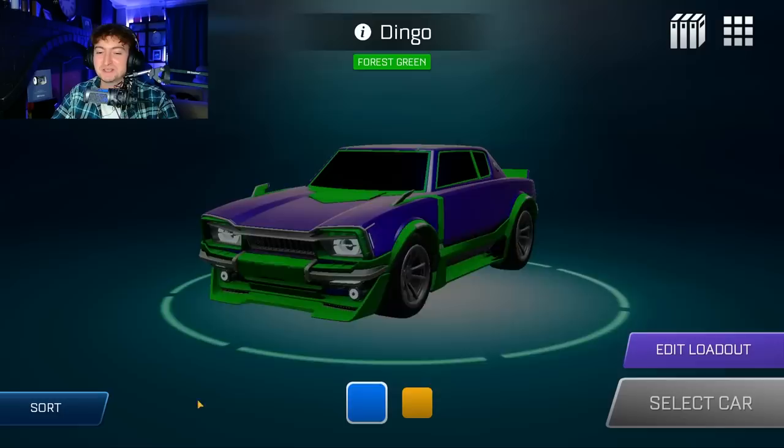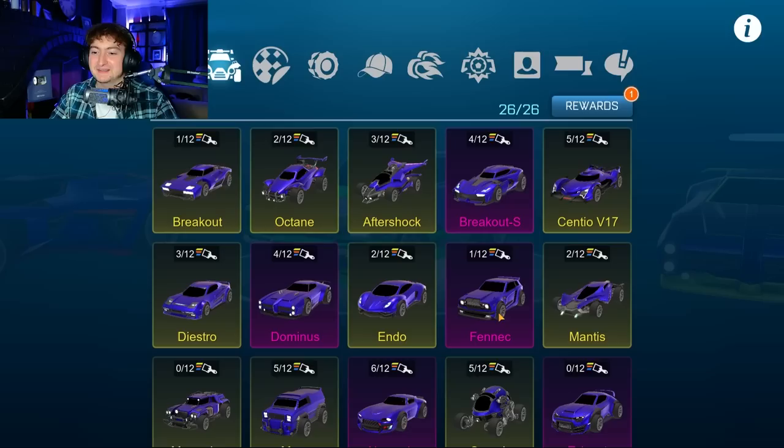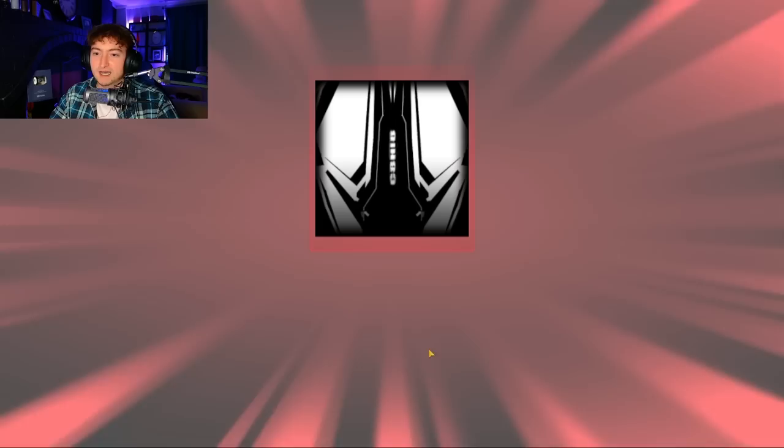There it is — a Forest Green Dingo! Which also means if we go to the garage we can take a look at the rewards for the car. There is now a Gold Octane, and if you haven't seen it in game or in the lobby, it looks beautiful. Now that we got that out of the way, we can just open up a whole bunch more.